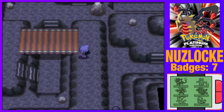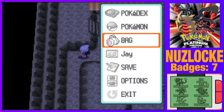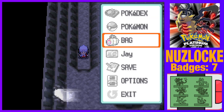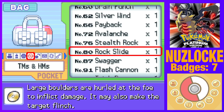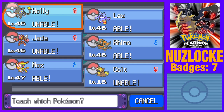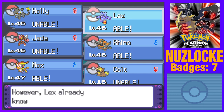Okay, let's grab that item. And what is this — Rock Slide! Interesting. Let me take a look. Rock Slide is 75 power, 90 accuracy. I tend to forget what rock moves do. Mox could learn it, Rhino could learn it, Lex could learn it. What rock move does Lex have — did we teach it already or not yet?